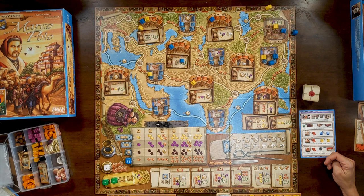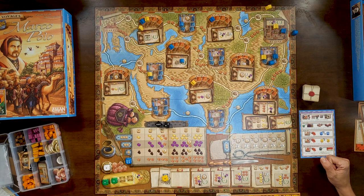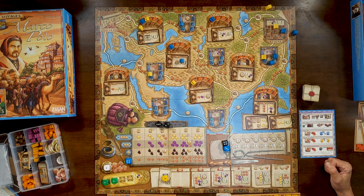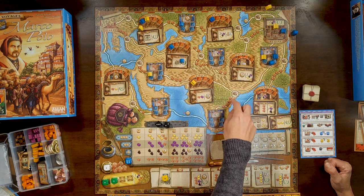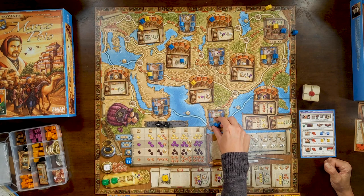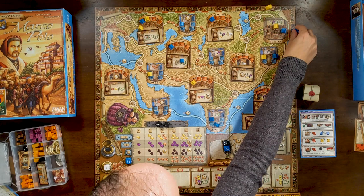I'm going here and taking this one. On my turn, I'm going to move twice — that costs seven dollars — moving this way, which costs four of my six camels. Now I'm back down to two lowly camels. I move one, two, and get three victory points for reaching that space.